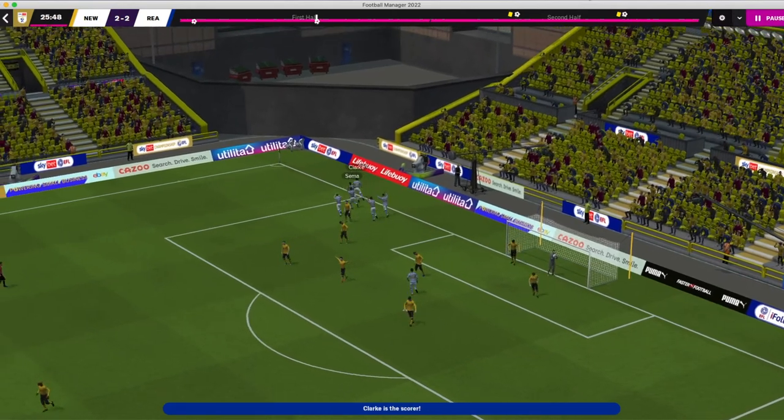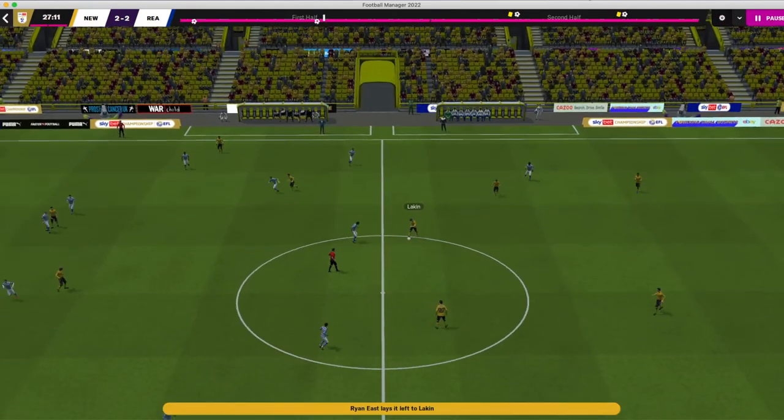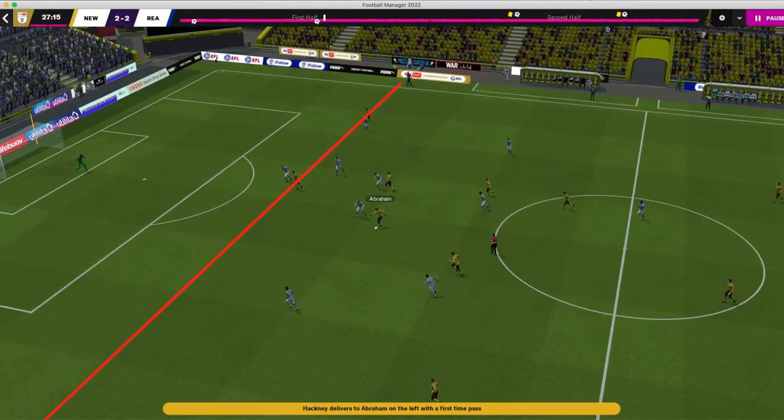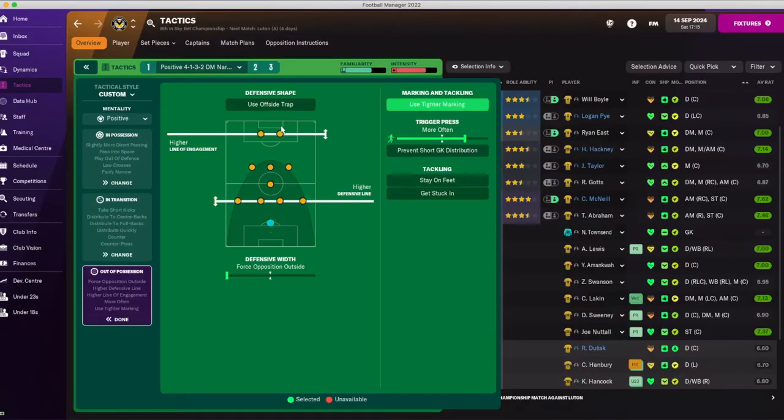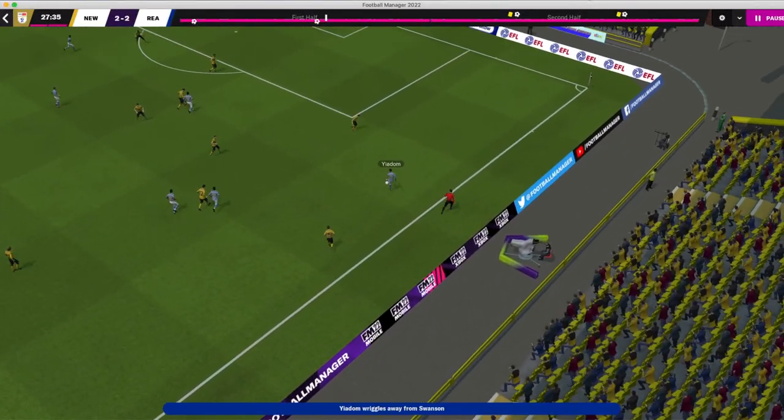At 25 minutes I know something is not right. Another clue appears — with this higher line of engagement, a through ball comes in and once again the goalkeeper collects it before our player can get there. At this point I decided to make a small change to the line of engagement. I needed to create more space but didn't want to confuse the players, so I just lowered it from higher to standard — a tiny change, maybe a couple of metres — but it might make all the difference.